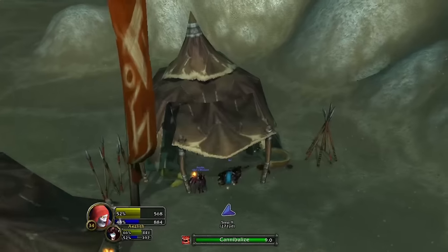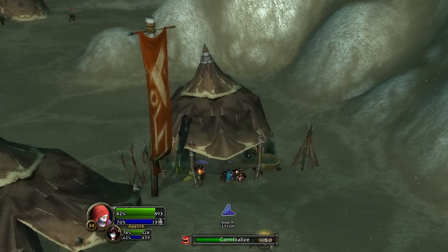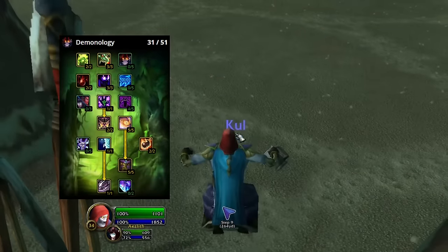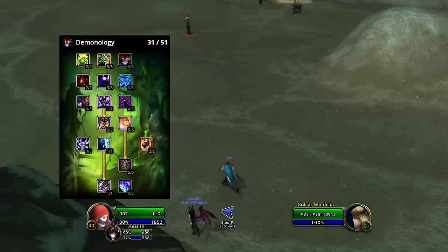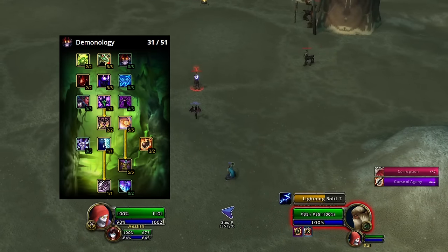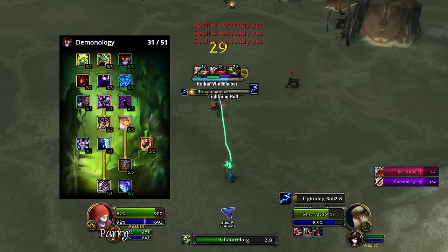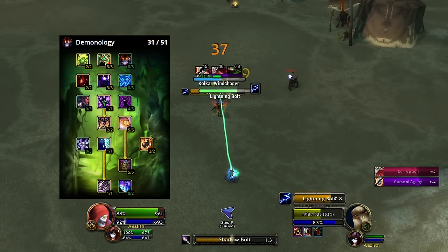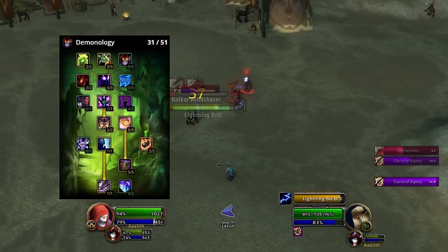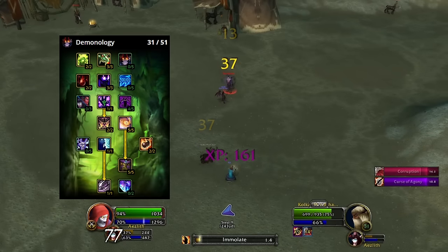Once you hit level 40, go to your class trainer to unlearn your talents and start your mount quest chain. It's time to choose your spec. With demonology, if you make full use of the tools this spec provides, you'll have an easier time getting to the kill spot — a high HP Voidwalker to take damage for you, two consecutive big shields on demand, and damage mitigation. However, the biggest drawback is how much longer it takes to complete the kill phase, you'll consume a lot more shards, and it can be difficult to gain more shards as you finish up the kill phase in the early levels.